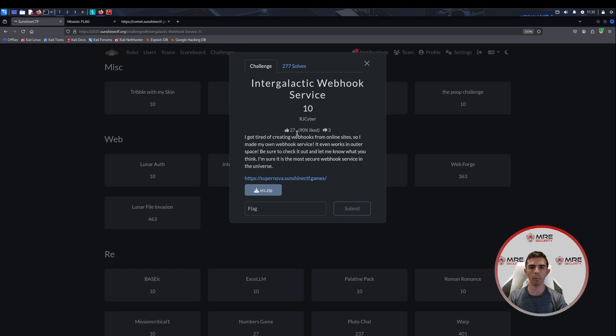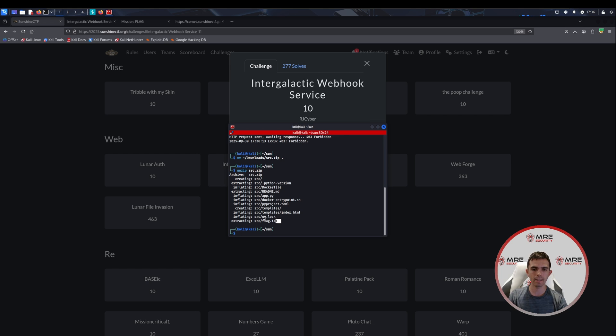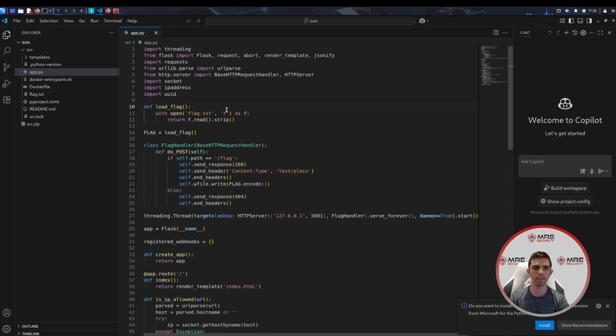The next challenge is Intergalactic Webhook Service. It says: I got tired of creating webhooks from an online site, so I made my own webhook service — it even works in outer space. Be sure to check it out; I'm sure it is the most secure webhook service in the universe. We do have the URL as well as the source code. So let's quickly unzip the source.zip — we can see we do have a few things, notably the app.py. We'll open the directory in VS Code and head over to the source app.py to see what we have to work with.